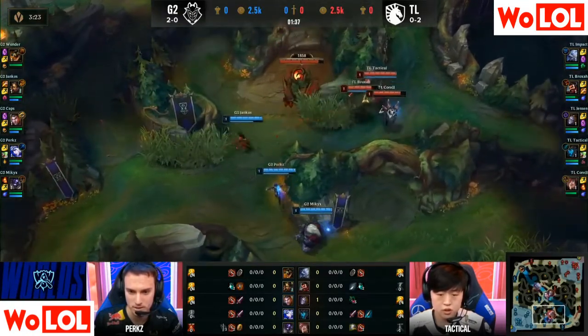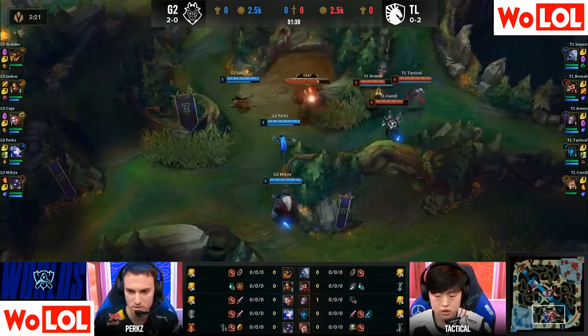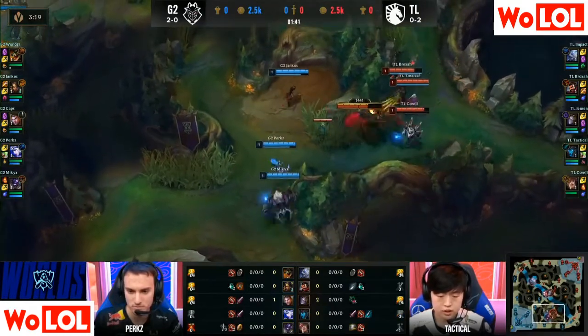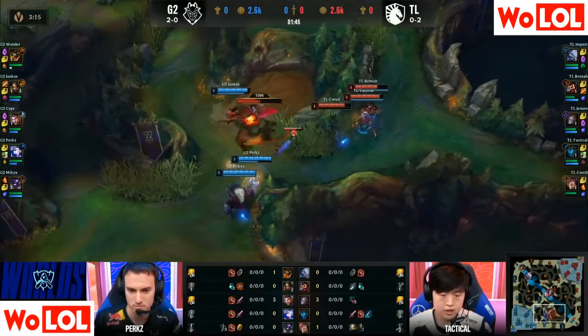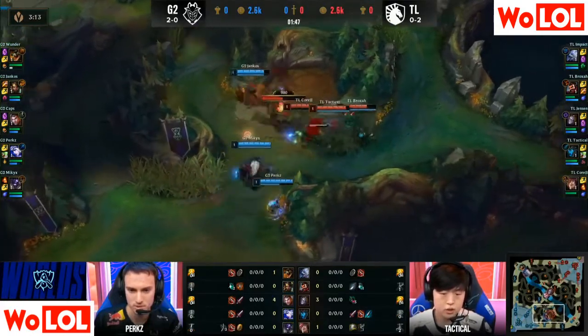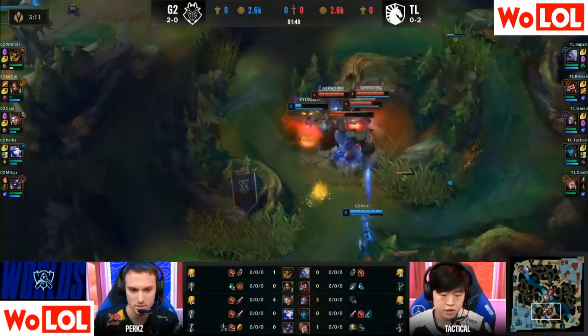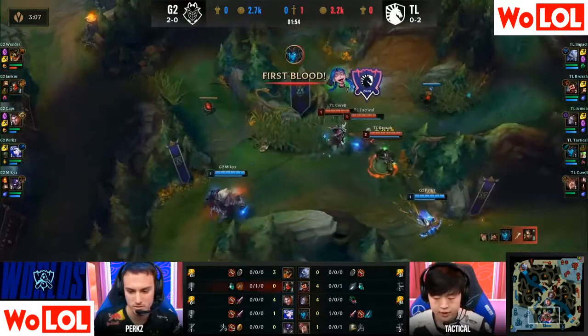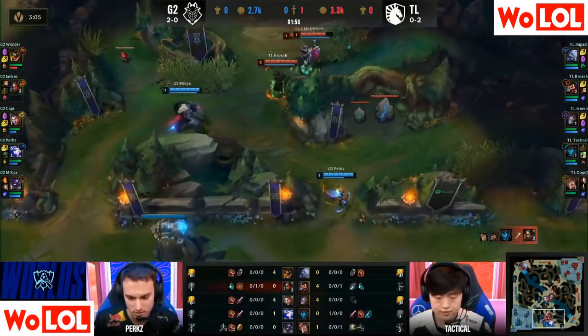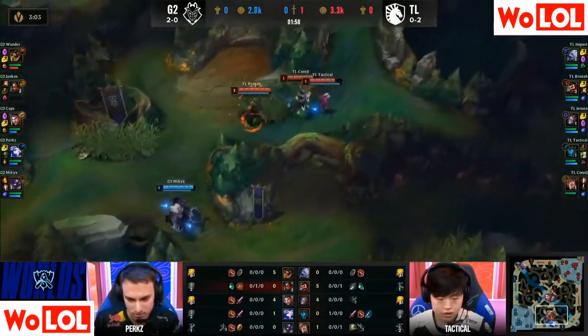Jensen and Caps are going to move down. A nice spear does land, and in a drawn out fight it should go the way of TL, but they're getting poked down. This is going to come down to a smite fight — flash gone, they've got the combo. Yankos is not going to be saved in time; the flash auto is first blood for Tactical and a red buff for Brox.